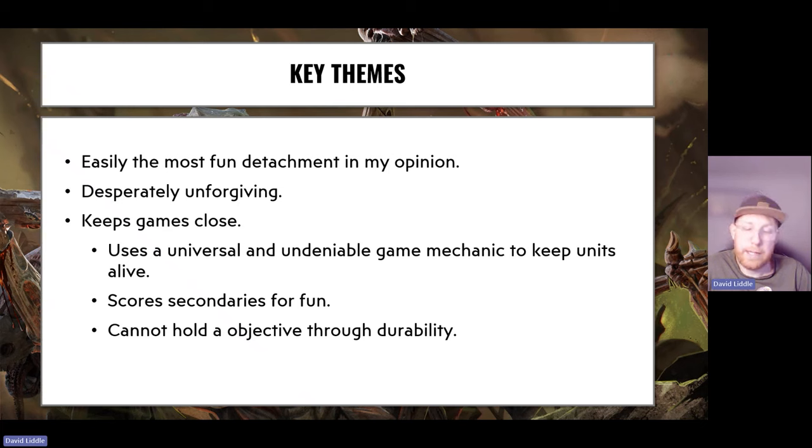You can take out key assets and score your primary that way. There are other types of lists within Vanguard Onslaught I'll go through as well — very different ways of playing to what I'm doing. They can hold objectives but do a similar thing: trying to stop their opponent getting within 12 inches.